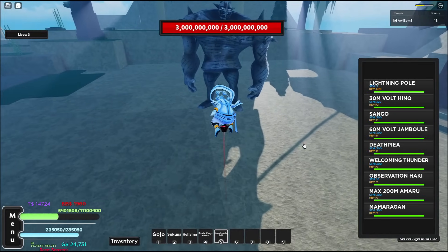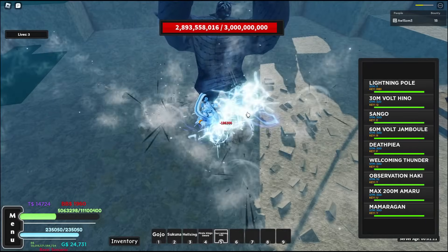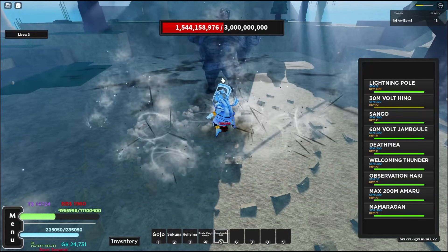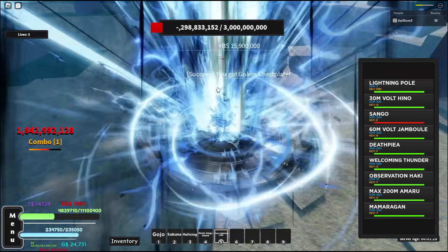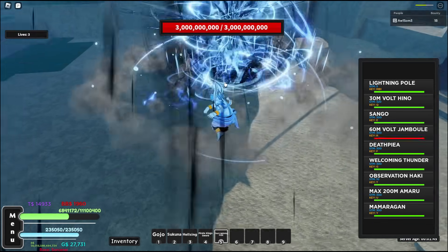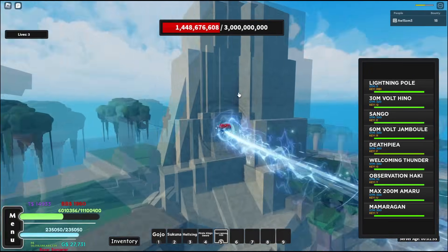Let's get started. Lightning Pole does 106 million damage. 30 million Volt Hyno — I missed. One billion three hundred forty-nine million damage. Sango does one billion eight hundred forty-two million damage. 60 million Volt Jambule — one billion five hundred fifty-one million damage. Next up is Death Pia, which is the flight move — it's relatively fast and looks cool.